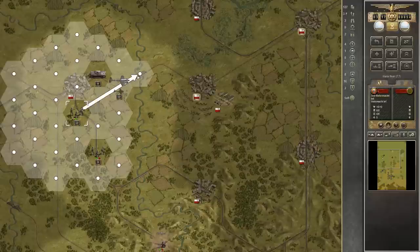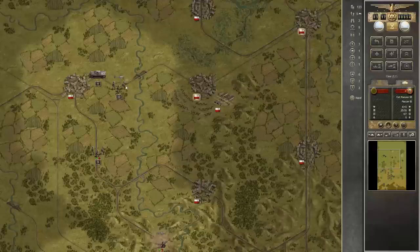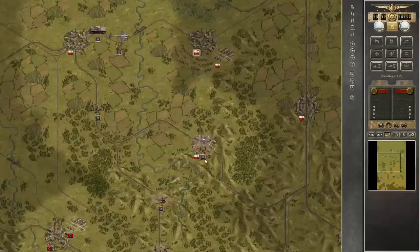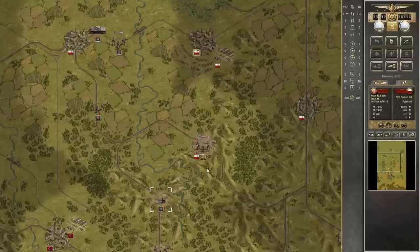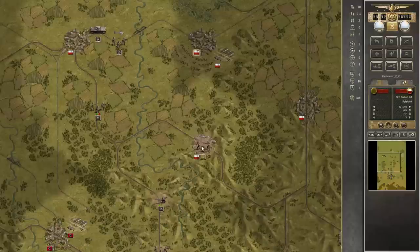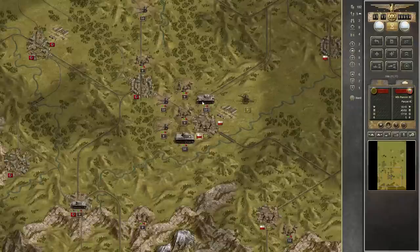We won't position ourselves on the river because we would be very vulnerable — we will wait for artillery support. In the meantime, we can start attacking around here. We will first try to take this city and then decide what to do next.